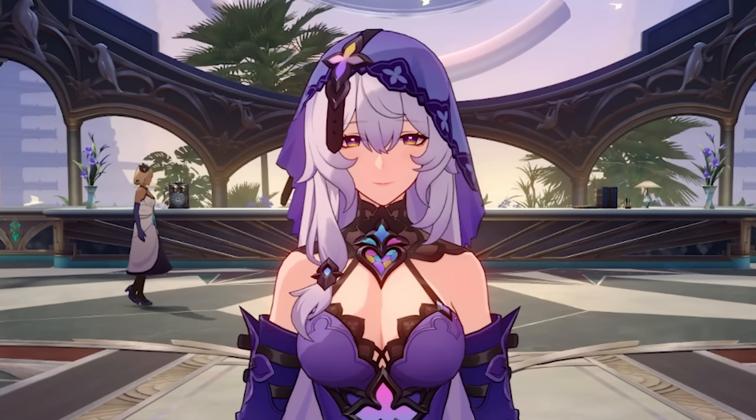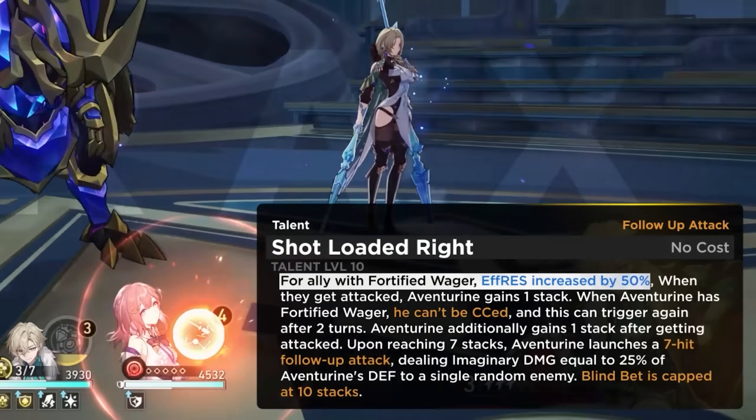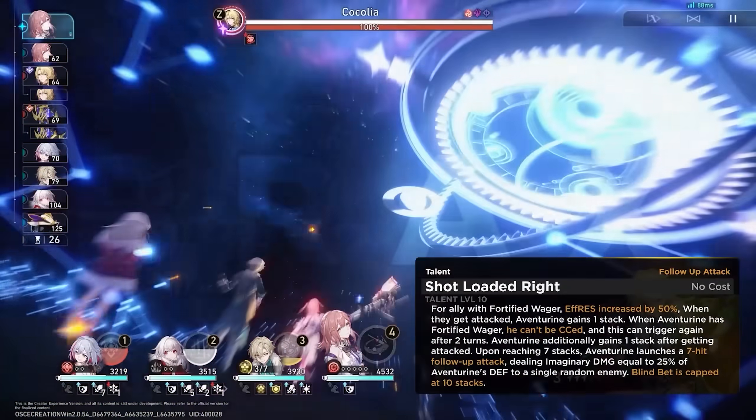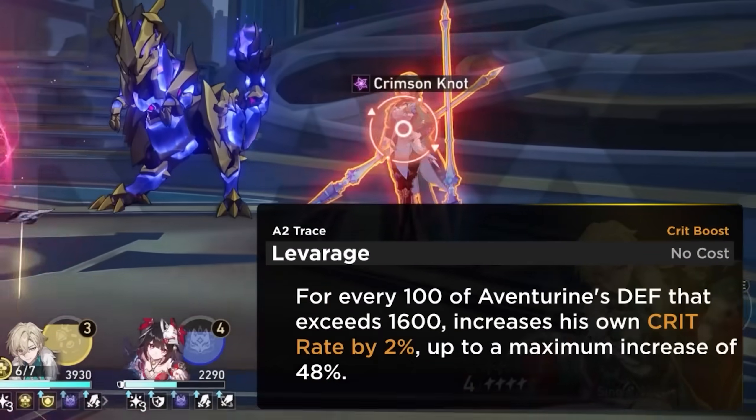The best measure for not dying is to not take damage. If you don't take damage, you can't die. Aventurine also gives your covered teammates 50% effect res to eliminate the need for a cleansing character, and his entire kit scales off of defense, with him even giving himself crit rate to do more damage based off of his defense.